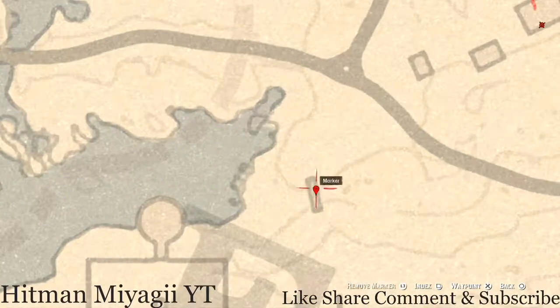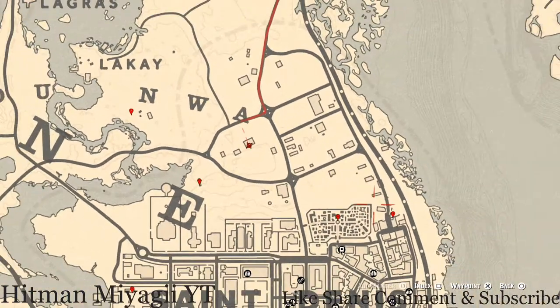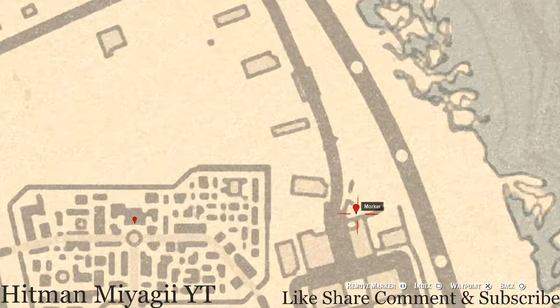Let's go over to our next marker, which is underneath this bridge — it's right in the middle. Go underneath this bridge with your metal detector and you guys will dig up a random coin. I cannot tell you what it is because it is randomized. Let's go all the way over here past the cemetery into our next marker — right here you guys will get a Seven of Swords tarot card. This tarot card is on the table next to a small broken cart in the backyard.